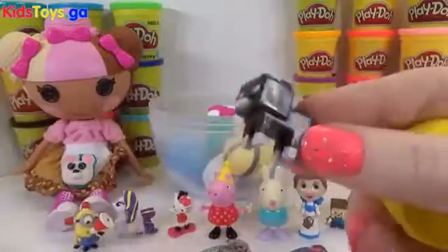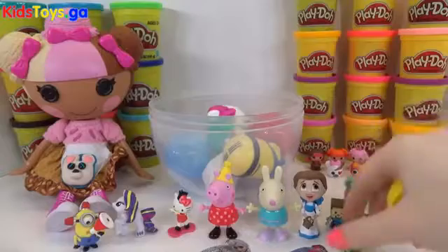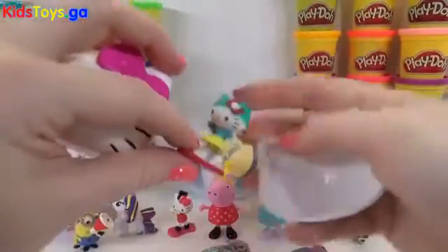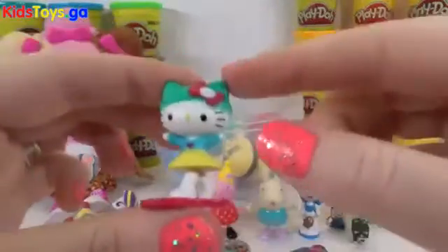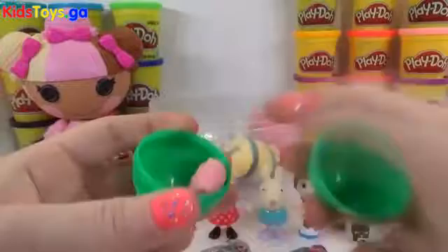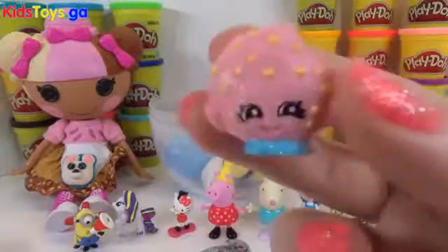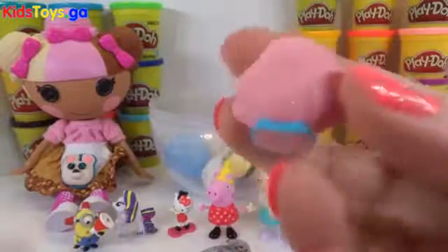This looks like a cat from Minecraft — I'll put him next to Steve. Another Hello Kitty one! I think this is the ice skating Hello Kitty or the snow one. I love her little hat and the boots. A Shopkins! This is Kooky Cookie — an ultra rare! I think this is from Season 1. And it's so glittery — it almost matches my nails!